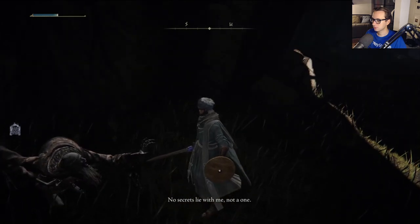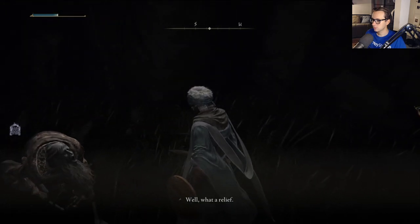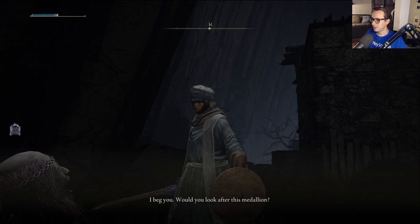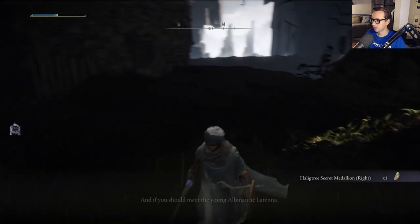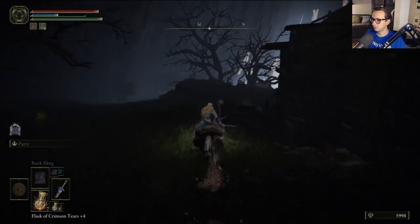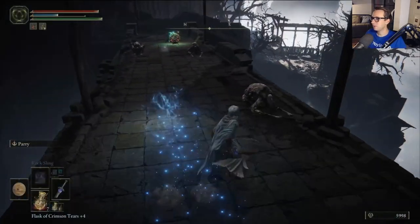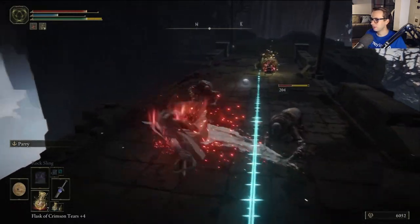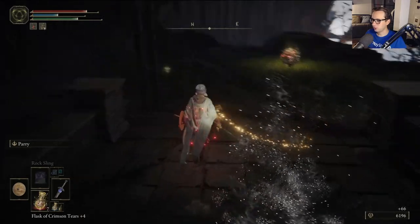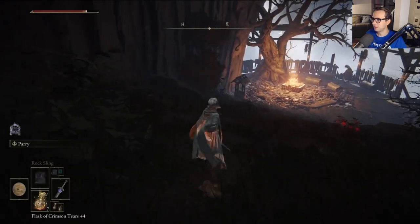No secrets lie with me, not a one. Well, please leave me be. You're not one of them. I'm Albus. If I'm right on the lore here, what legit happens here is that — I'm forgetting his name — super magician guy comes to this village in search of the medallion. And that's why when I have this medallion and I go back, I'll be attacked by Ansbach.